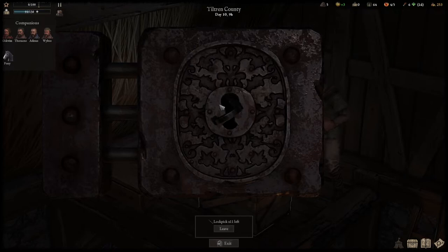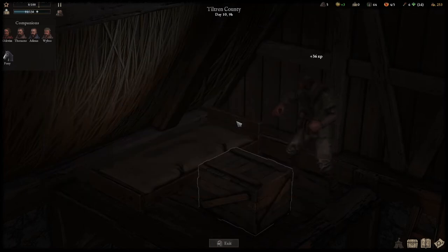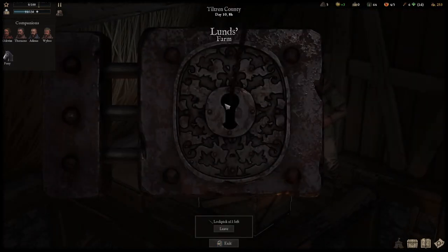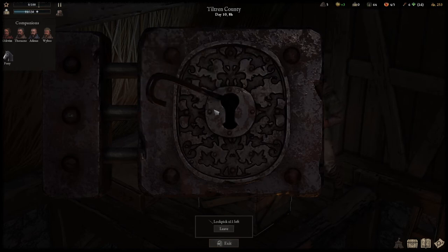To open the chest, you need to unlock all three bolts, so simply repeat with the same logic. Being successful will reward you with some experience for the thief profession and of course the loot of the chest. Don't worry if some lockpicks get broken — they are easy to replace, and after you've got used to the lockpicking system, plus with a higher thief profession level, it gets easier.